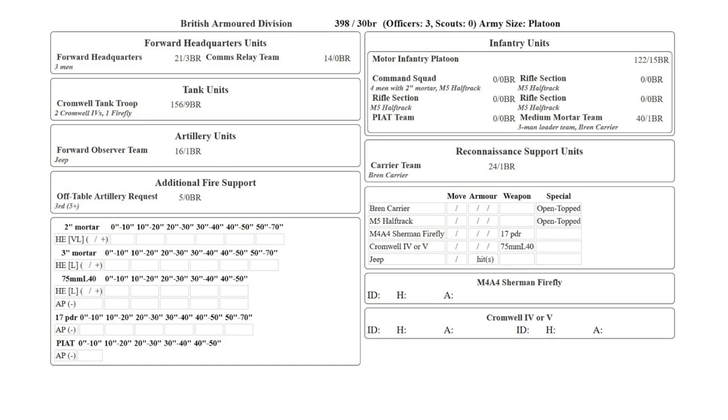Steve's list has a forward HQ comms relay team. The reason for bringing them in, as well as the forward observer team, was that this was the first game where we wanted to try some artillery support. We had an off-table artillery request, though that didn't really get used during the game. It was really the three-inch mortar added as a support option as part of the motor infantry platoon.